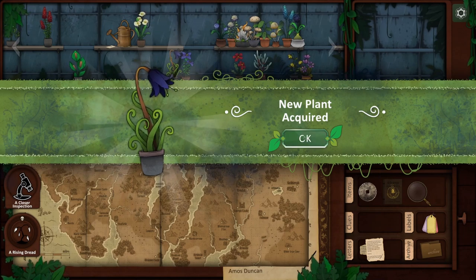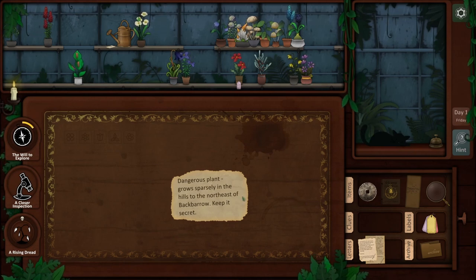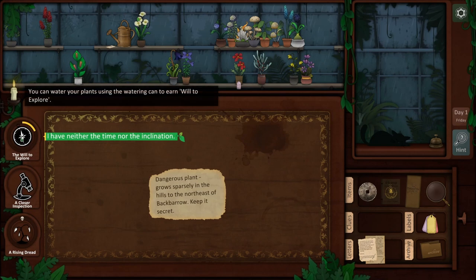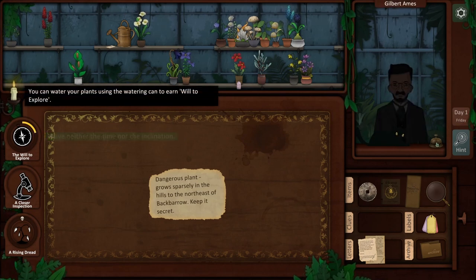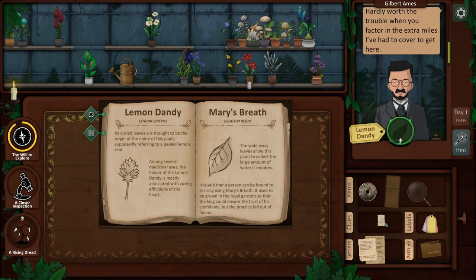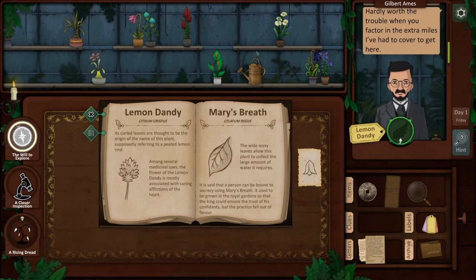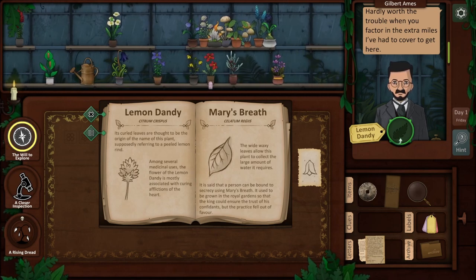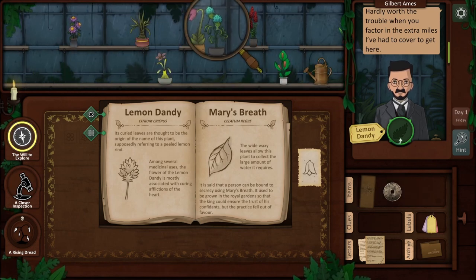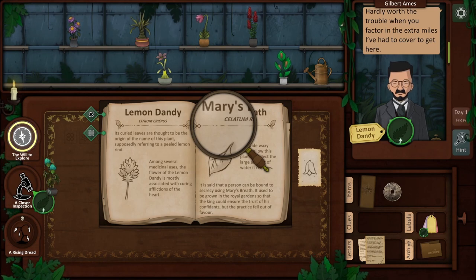New plant acquired. What about this dangerous plant that grows sparsely in the hills to the northeast of Backbarrow? We can't do that one — 'I have neither the time nor the inclination.' Well, we've got to do a story thing then. I just got a letter — looking for a plant with lemon rind. Could be those. Those leaves do kind of look like very curly lemon rinds. Let's have a look.